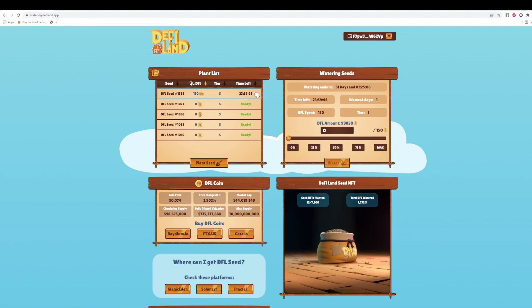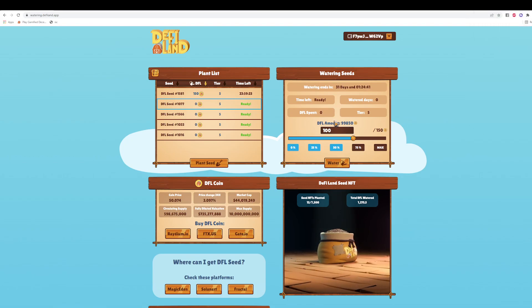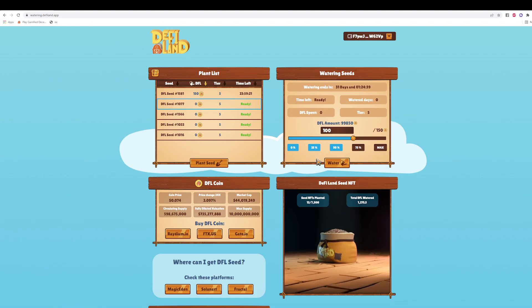We just watered our first seed. You can also see the time left — the cooldown just started. You will not be able to water that seed for the next 24 hours. Once the cooldown is over, you can go back anytime after that and water it again. Let me water this other one with 100 DFL — a new cooldown starts. If you click on a different plant you can see the total DFL spent and which tier it's in.